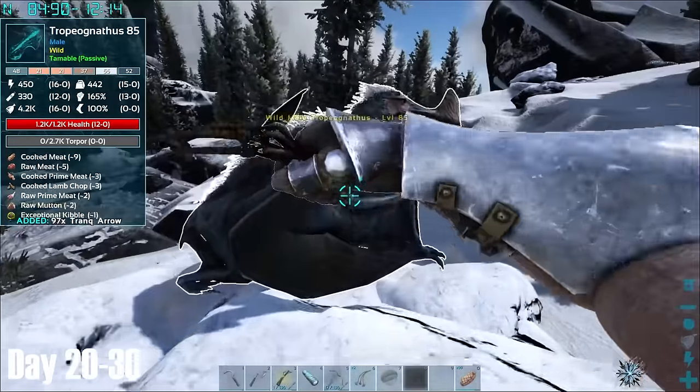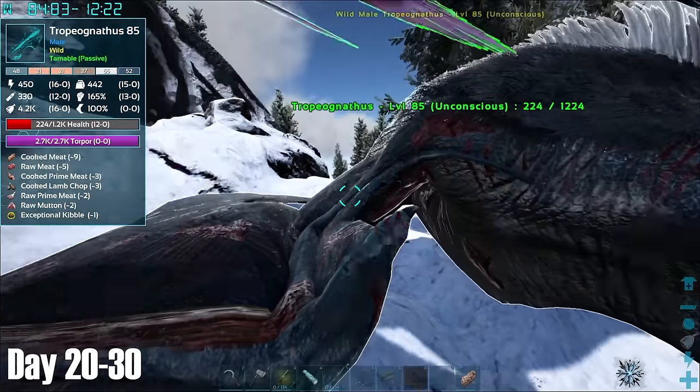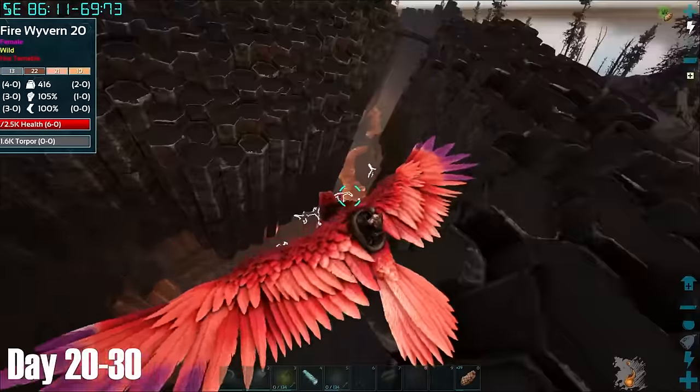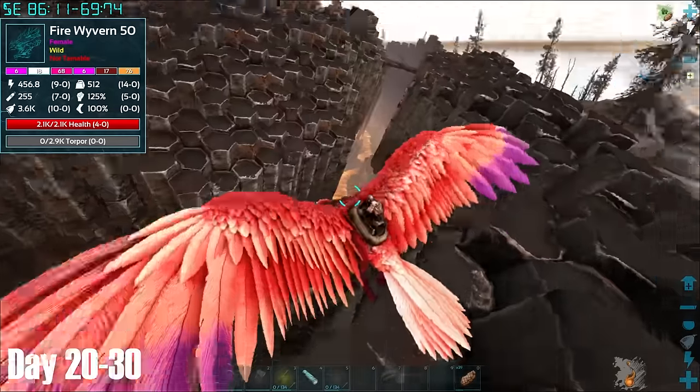After exiting the cave, I quickly embarrassed myself by trying to tame a Gacha by knocking it out, when it's actually a passive tame. After that, I took a visit to the Wyvern Scar on Marther Island. It was certainly not Argentavis friendly, and I would need a much faster flyer before I could get wyvern eggs, so I left in search of something else.